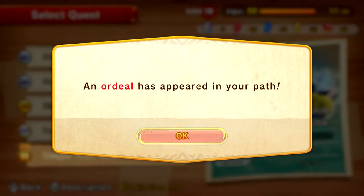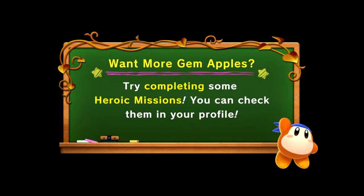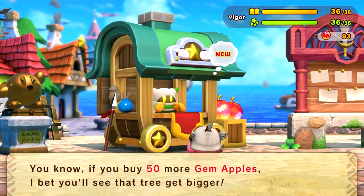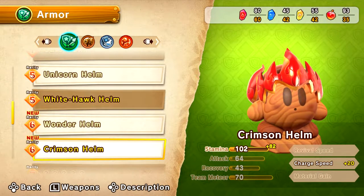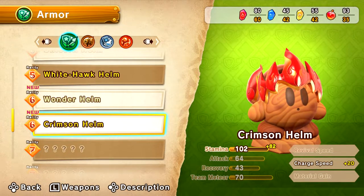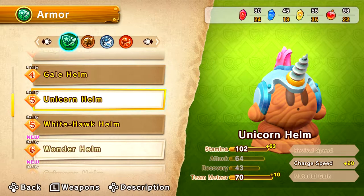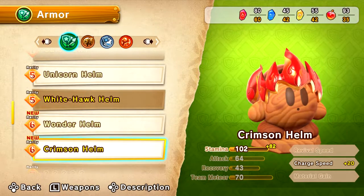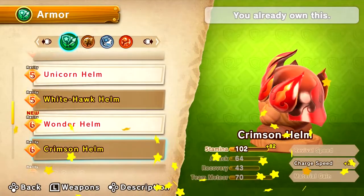An ordeal is in our path — cool. I don't think we're ready for that one yet. Let's see if I can bump up my weapons even more to the best of their abilities. Let's see what you got for us, Keep. Oh — the Wonder Helm, the Shark, and the Crimson Helm. The Wonder Helm... hmm, should I? The charge speed would help a lot more. I got the Crimson Helm — yep, I'm equipping it.